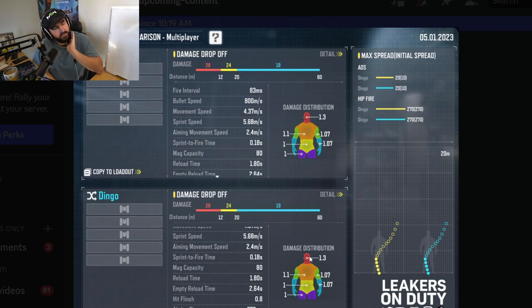You get plus 2.8 damage for each 0.1 multiplier — that's around 9 extra damage, so you have three-shot potential on this. This looks like it could be pretty solid. Definitely going to be a closer range LMG. The recoil's not great but it's also not terrible. You've got the Black Ops attachments as well. 80-round base mag. Seems like a pretty solid gun. ADS time's not terrible either.